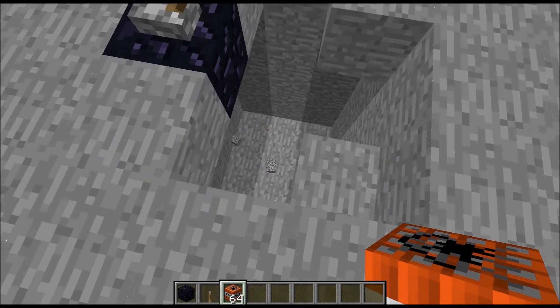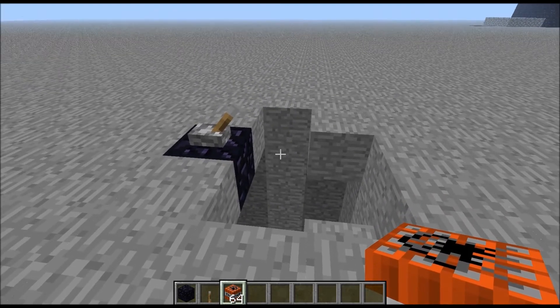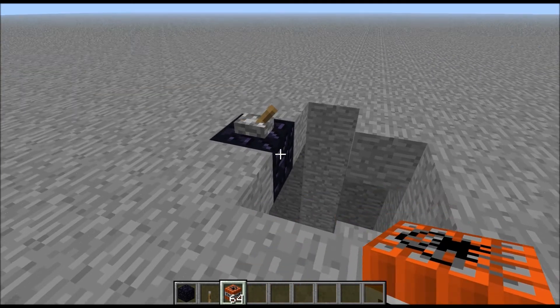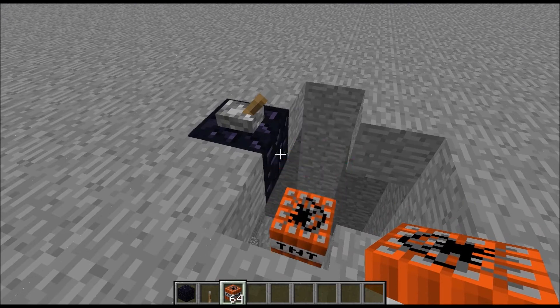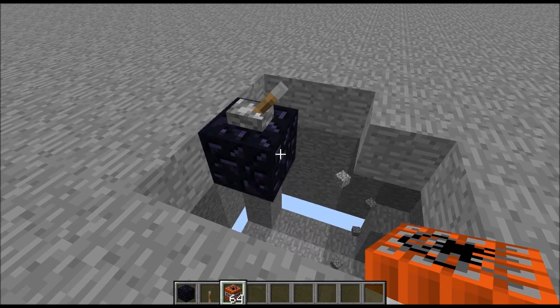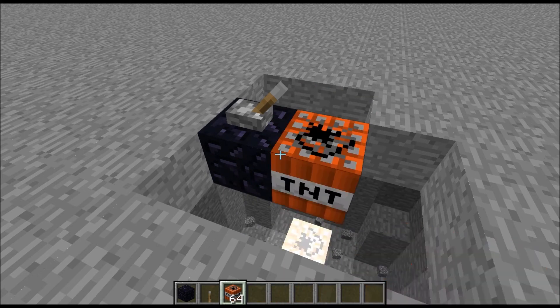Now you've got a little mine shaft started. Since this switch is on — see, that's off, this is on — any time you place one here it will automatically go off, so you can mine pretty fast. So you would just do this.